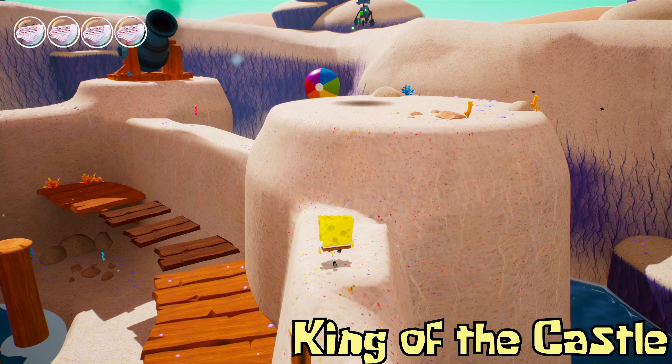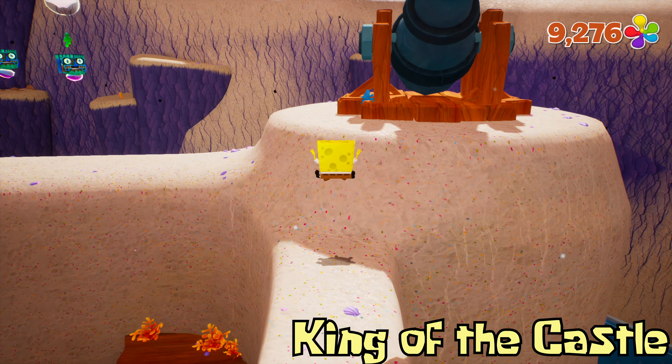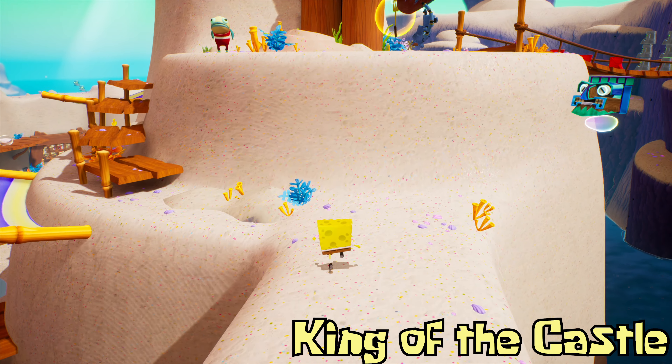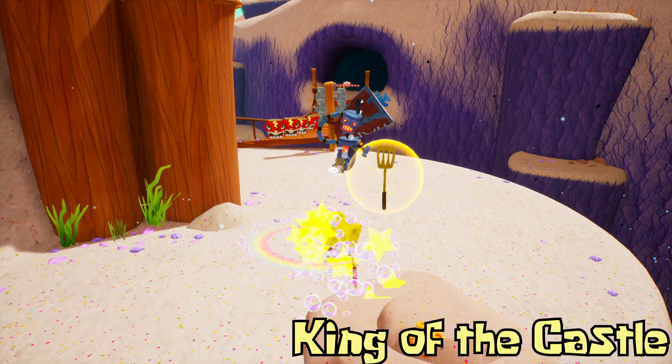Next up we have the golden spatula called King of the Castle. In the section just past Mrs. Puff you will be able to climb along a sandcastle effectively. You've got to go through some goo and then navigate some platforming, destroy some cannons, and at the end of this platforming and combat challenge area you will get the next golden spatula.